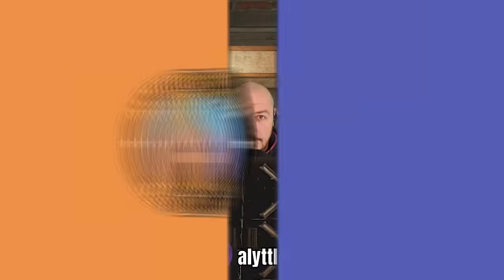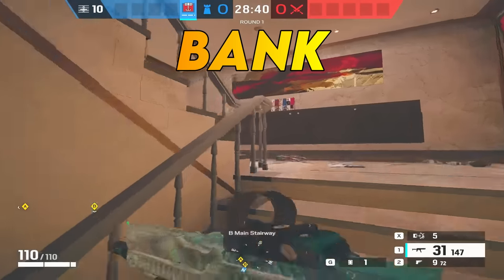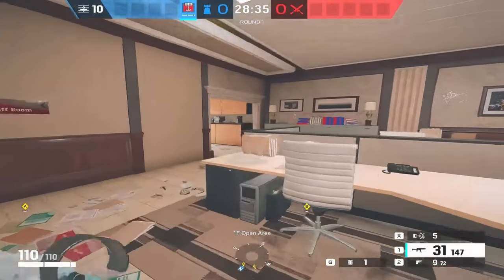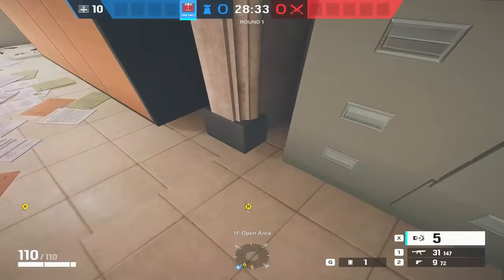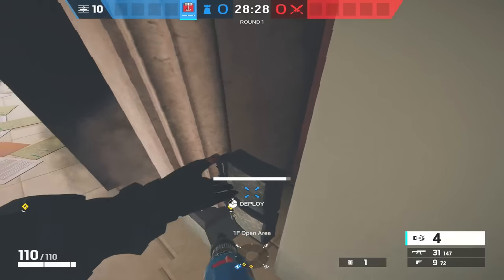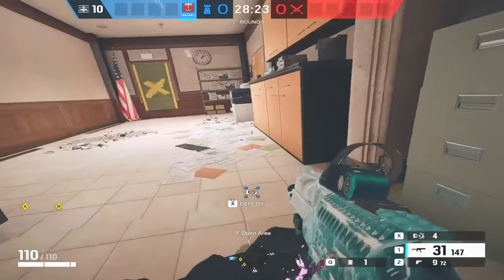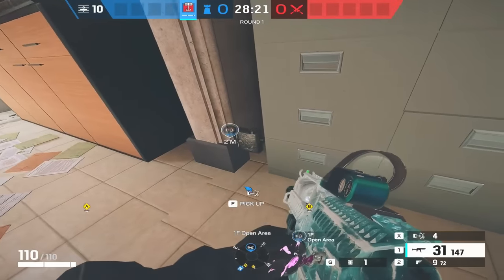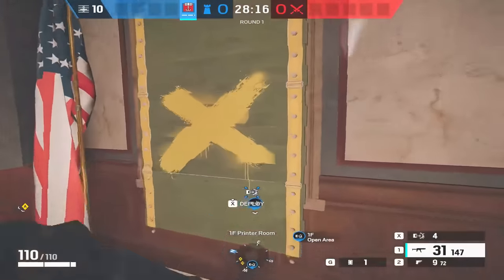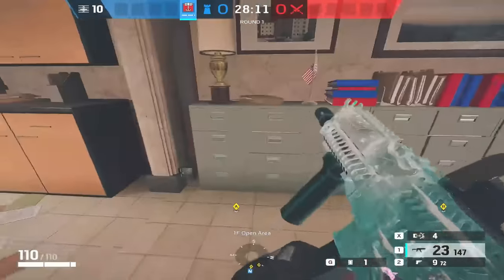Let's start with Bank on the middle floor. The first spot is right here in the corner of Open Area — this works 99 times out of 10. When you come up through this window everyone is so worried about Small Office and Kitchen, they're never going to look in that direction. I'm only putting one trap down here to show you the spot — obviously when you place them it's up to you how many you want.